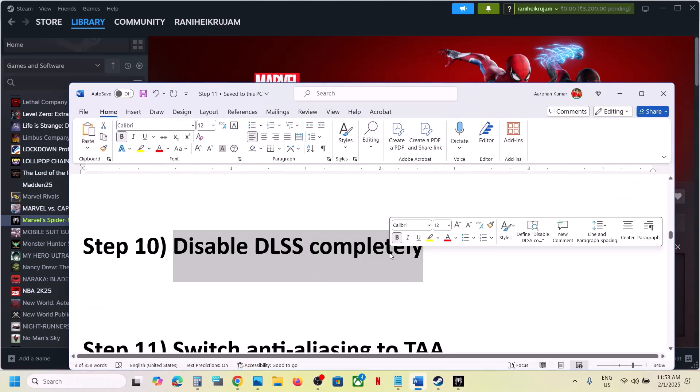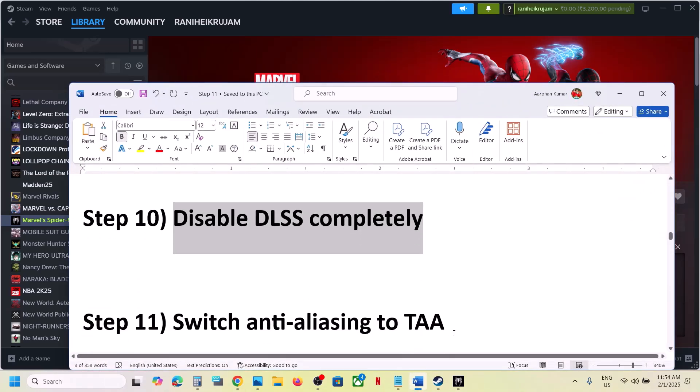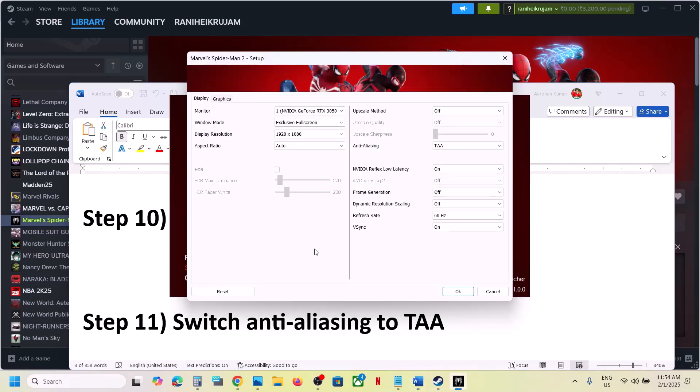If that does not work, disable DLSS. If DLSS is enabled, turn it off, set the option to TAA, click OK, and launch the game.